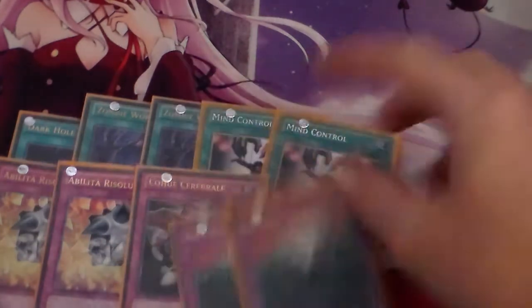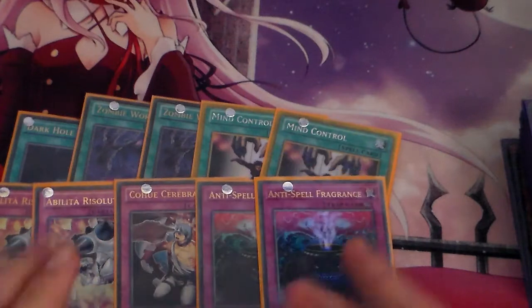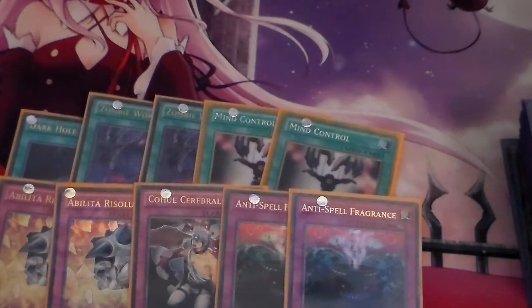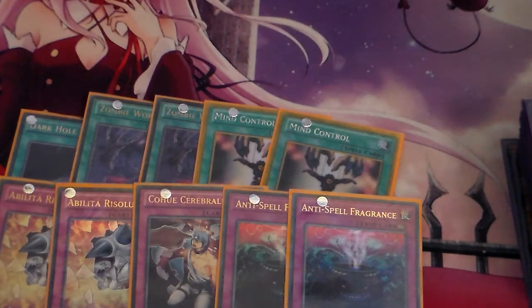The last two traps are 2 Anti-Spell Fragrance, just for the Pendulum Magicians matchup. There are 11 spots in the side deck so there are 4 extra spots available. When a few more cards come out, I'm actually thinking of putting Bagooska in the side deck, along with Needlefiber and the new Shooting Star Dragon level 7 that just got announced.